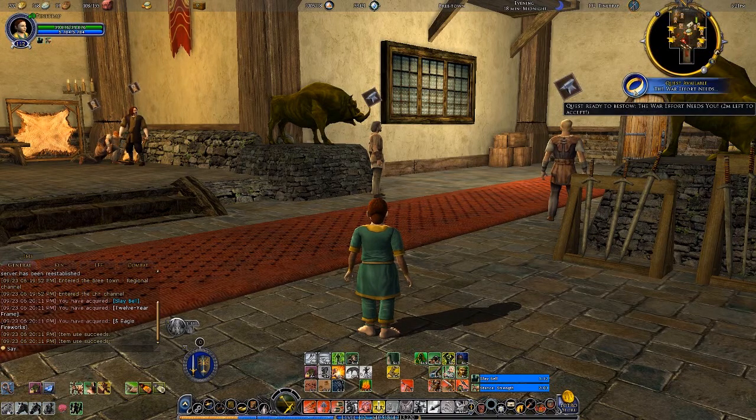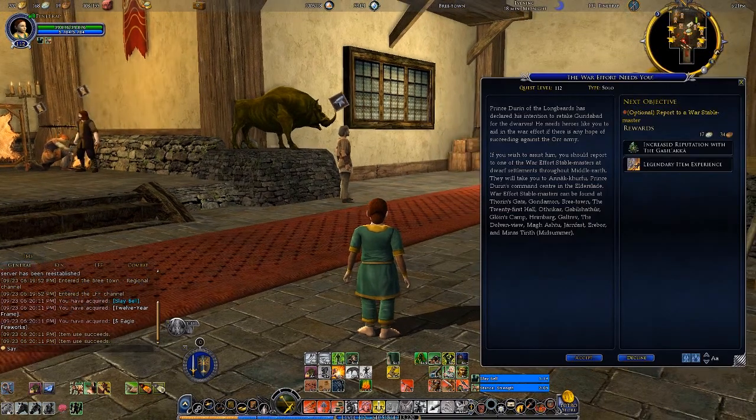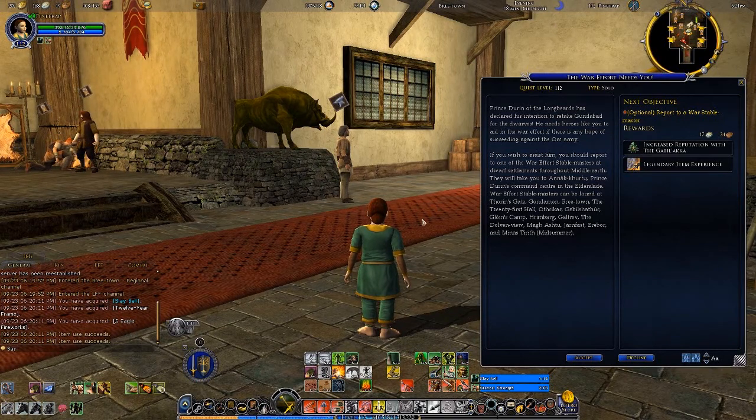Starting to look at the quest here that you get — 'The War Effort Needs You.' Prince Durin of the Longbeards has declared his intention to retake Gundabad from the dwarves. He needs heroes like you to aid in the War Effort if there is any hope of succeeding against the Orc Army. If you wish to assist him, you should report to one of the War Effort Stablemasters at Dwarf Settlements throughout Middle-earth.